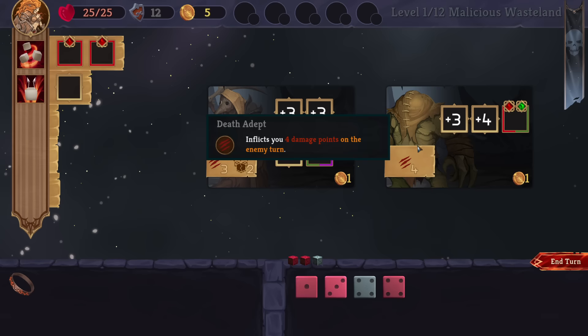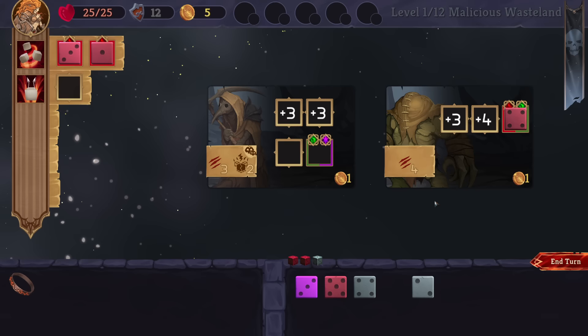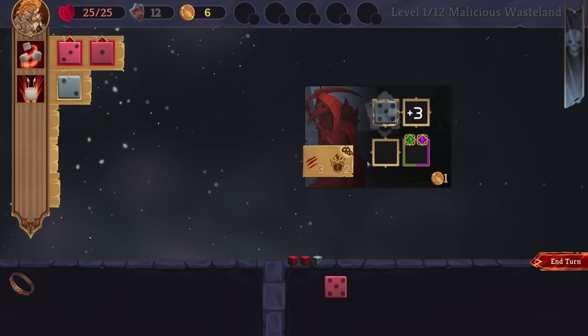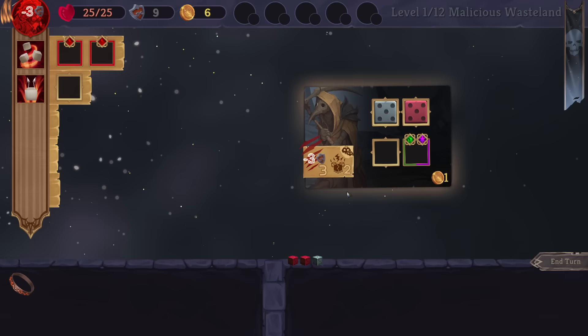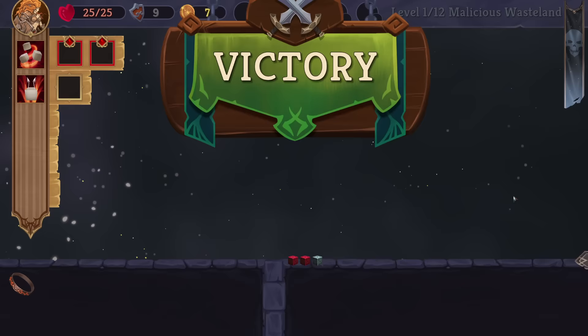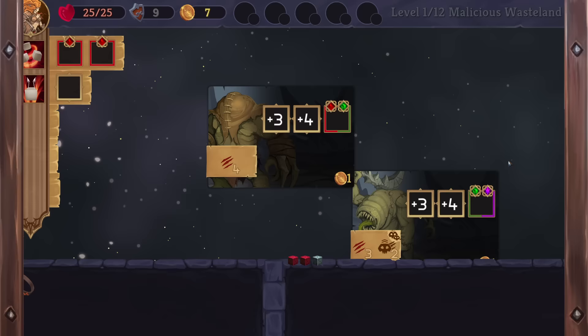This one removes two of its placed dice when another enemy dies, and this one just does four damage. I think we take out this man first. Need to be a red die here, so put the lower value red die. We remove dice from him, but it also just doesn't matter. I'll take the more difficult ones out of the way. We do need to rely on a little bit of heavy RNG — if I don't get a green or a purple, then yikes. But we can probably look for some equipment or ability to help guarantee that.